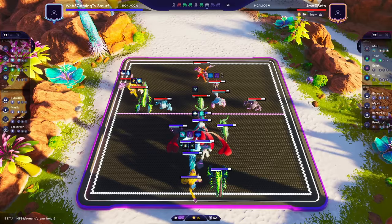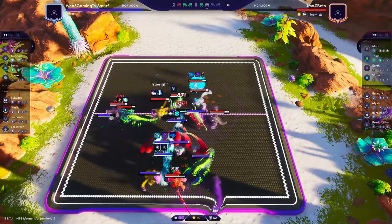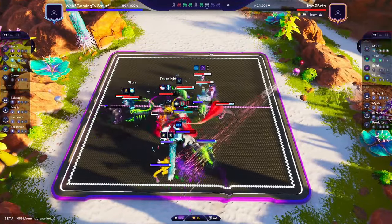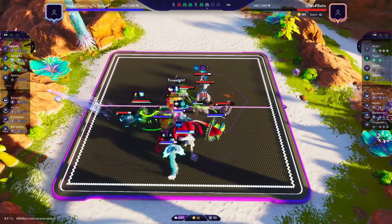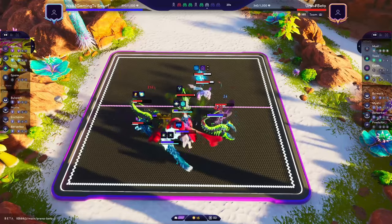Nice move by him — you want to position early so you don't spend all those Mastery Points changing position. He now has his Ranger and his Ape on further up, so his team's benefiting from them a bit more. But let's see if it's enough.